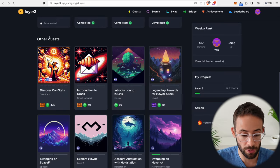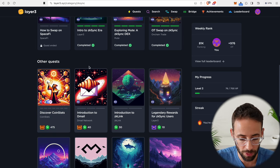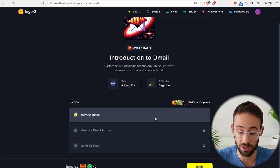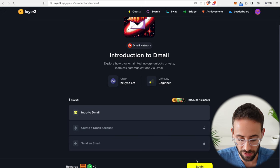There's a lot more here so I'm just going to keep going through. I'm passing over the CoinStats one for now because it's a little longer and more annoying, but we'll probably get to it later. Let's do the introduction to D-mail. This is an application which is like email but on the blockchain.